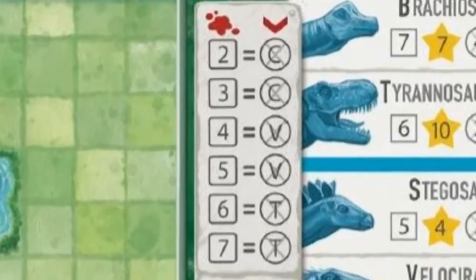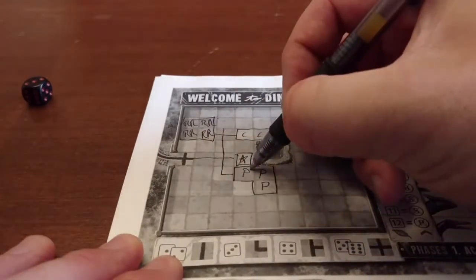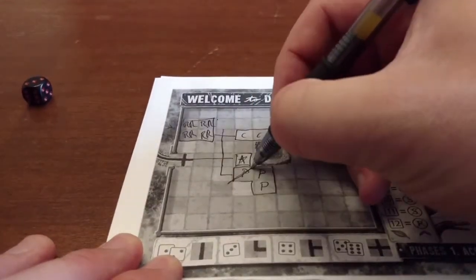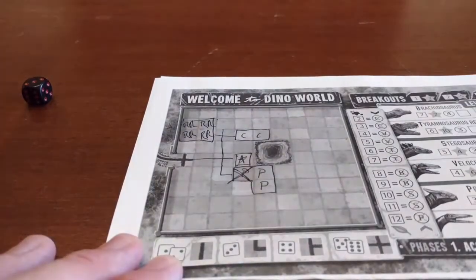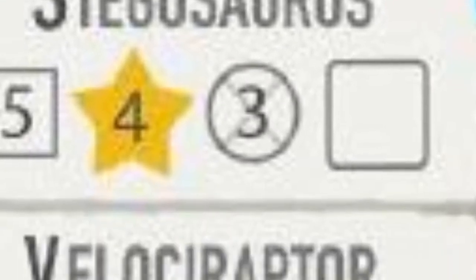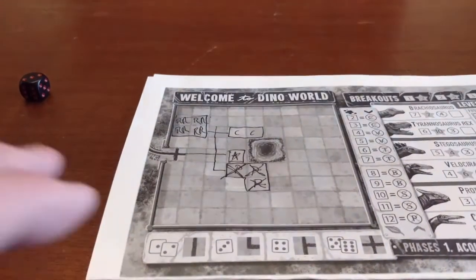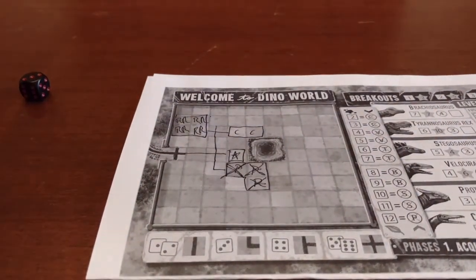Security phase: take two dice and roll them. Add the numbers together and consult the security panel. If the number you rolled corresponds to any dino pens in your park, cross out one square from each pen of that type of dinosaur. Then consult the dinosaur pen's damage limit. If it has been met or exceeded, cross out all remaining squares in that pen, because the dinosaur has escaped. All adjacent buildings also get one square crossed out, potentially causing a cascade of escaped dinosaurs.